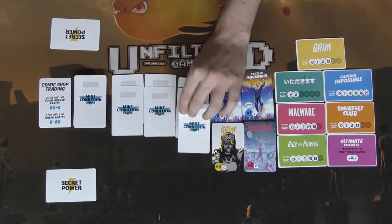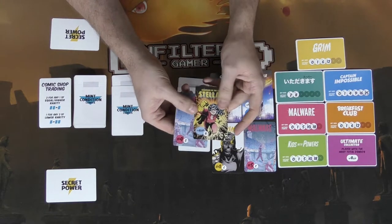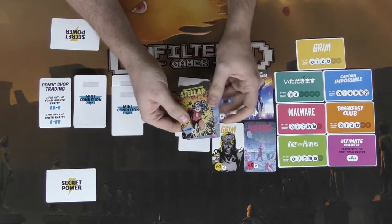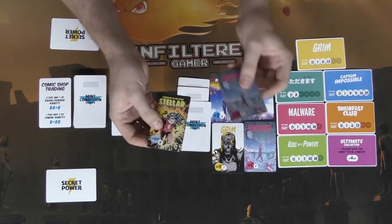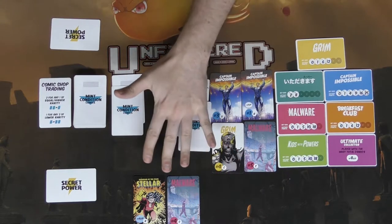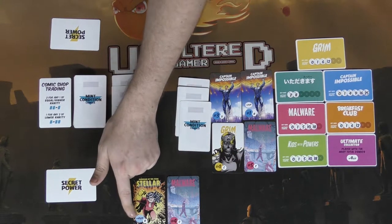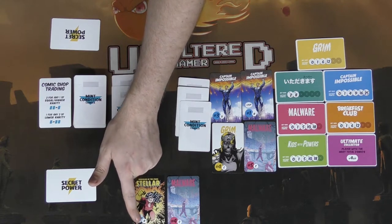Looking at the next stack — Stellar and a Malware. This is a rare and a common, so I'll take these and place them in front of me as part of my tableau. Stellar: Guardian of the Stars is worth four victory points at the end of the game and is a rare.